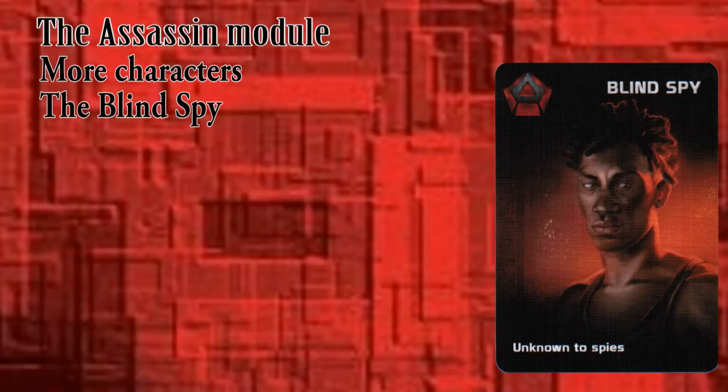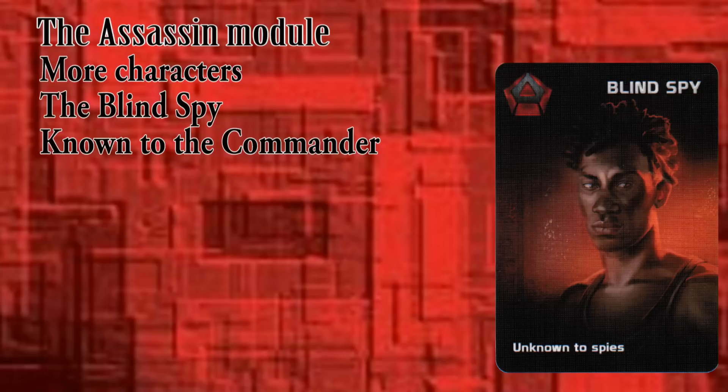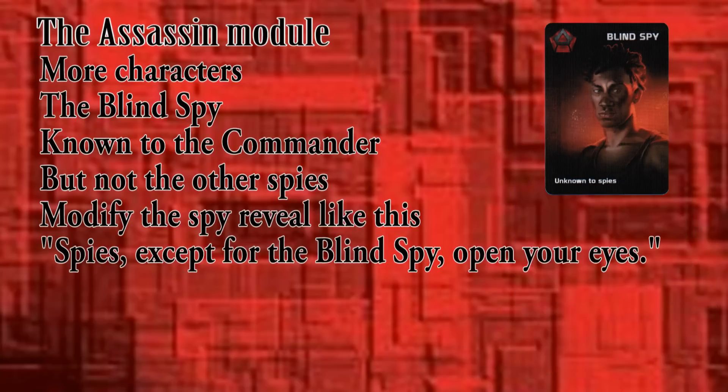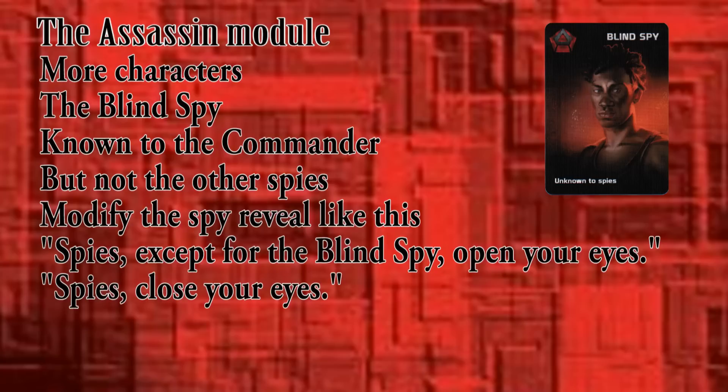The blind spy is a bit of a mess. The Resistance commander knows who he is, but the other spies do not. Modify the spy reveal script like this: 'Spies, except for the blind spy, open your eyes and make eye contact with the other spies. Spies, close your eyes.' This character adds an element of chaos and uncertainty into the life of the spies, which can really trip them up.